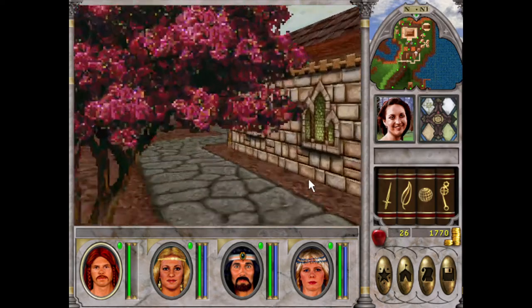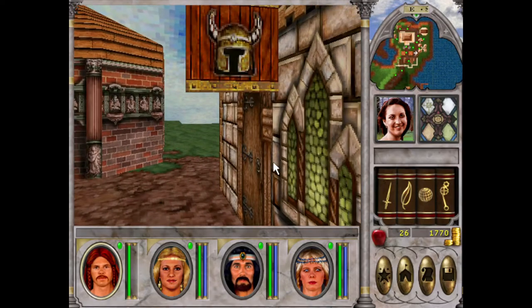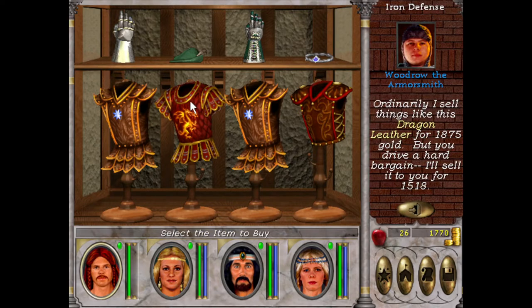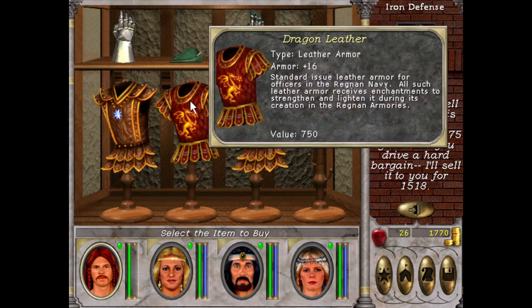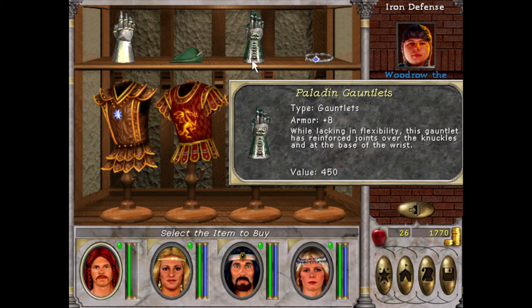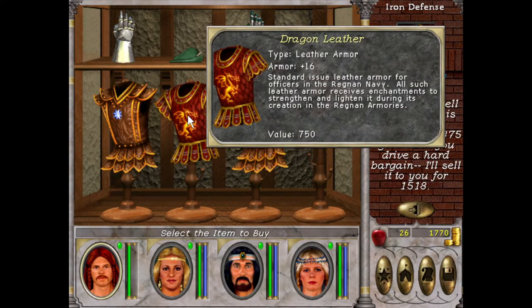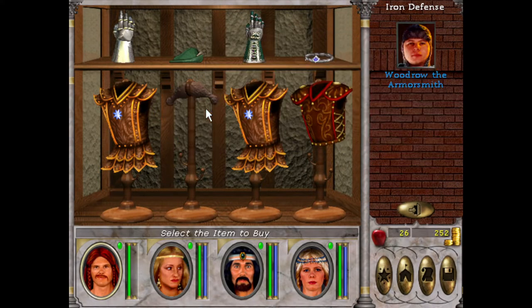Expert sword — thank you very much. Reduces recovery time, and at master we can do it in our left hand — that's the only time where I'd have two instead of two handed. I should have saved my money and got that for Steph. I forgot there was another store here.